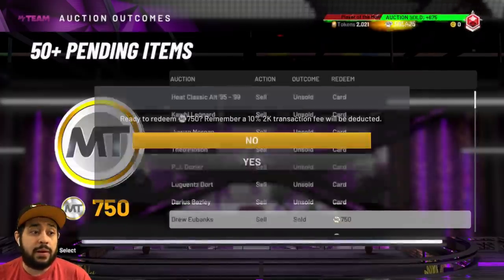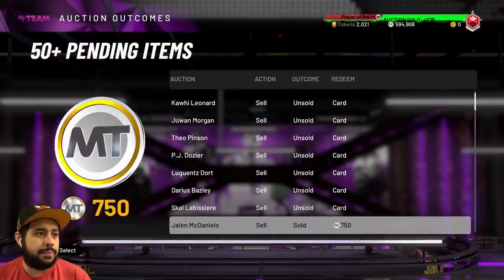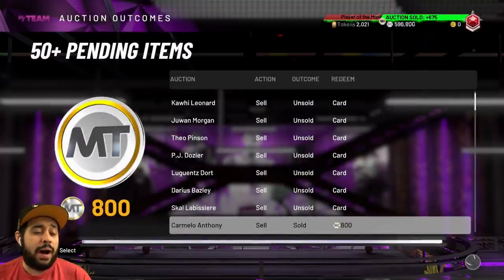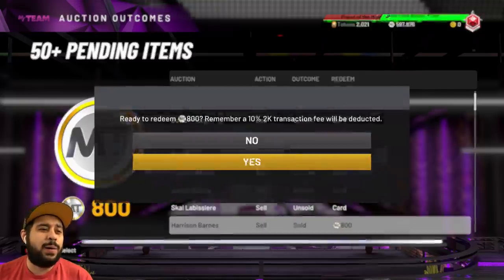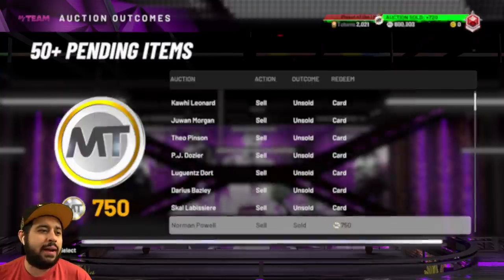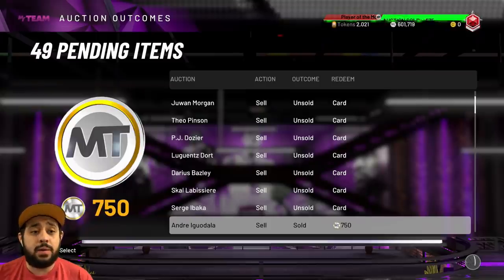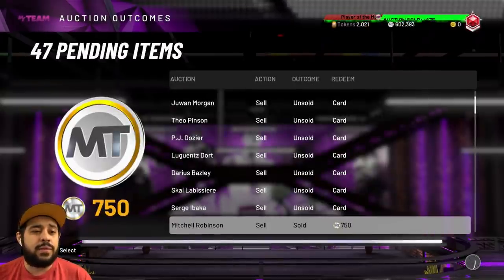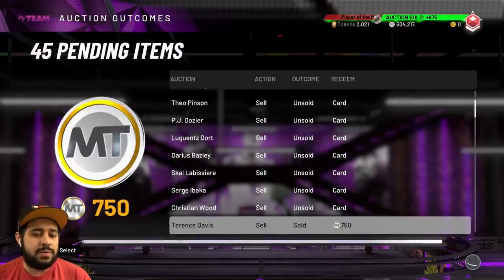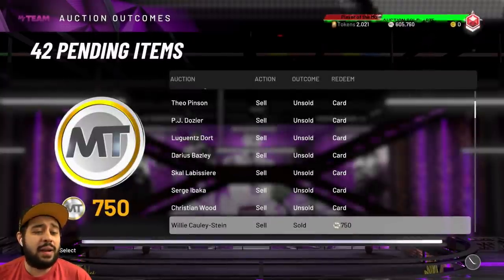If you made it this far into the video, comment down below: how much MT do you have? Look at all this MT — we still got over 50 items. Big baller Carlos over here. Derek Rose had a go. Norman had a go. A lot of cards were selling for 750, which is still better than the quick sell value. Even if you sell them for 700 or so, some did not sell. A lot of the golds did have value, which was great. We're at 600,000 MT!